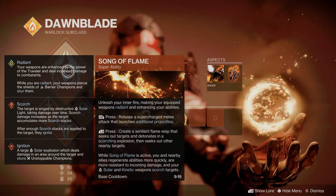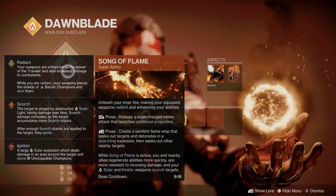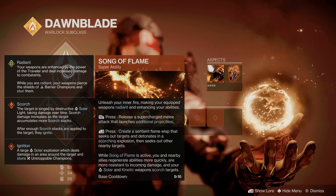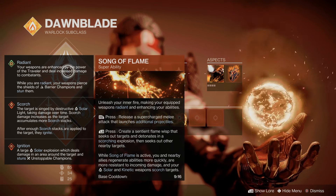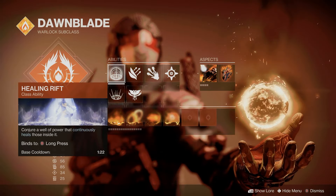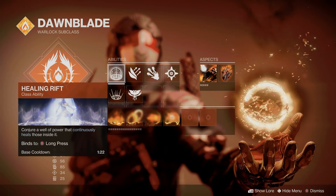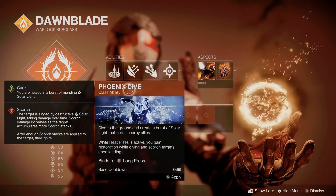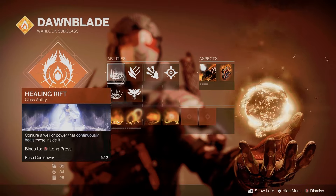For our super, we're going to either use Well of Radiance or the new Song of Flame super, depending on your encounter. If you're doing a lot of ad clear or something that you need to be more mobile, then I'd definitely use Song of Flame. But if your encounter involves a DPS phase or you and your team need to post up somewhere and hold a position, stick to Well. For PvP, you can run whichever one you want — they're both pretty situational, but both are still very good. For our abilities, we're running the healing rift to provide a space for us and our allies to rally and survive, but you could also use Phoenix Dive to give yourself that burst of healing if you're doing solo content. This build can absolutely work for running solo — I would switch up a fragment or two, but it works really well for either team play or by yourself.